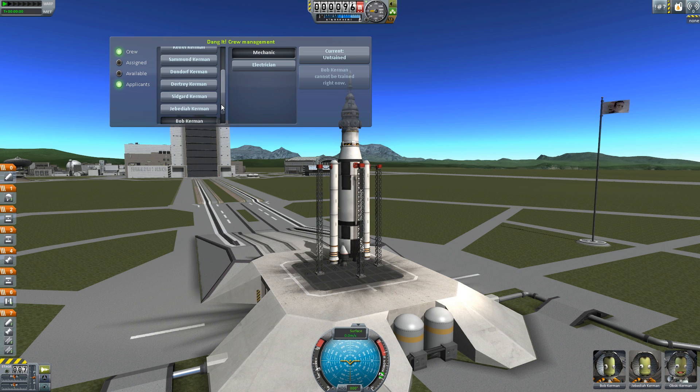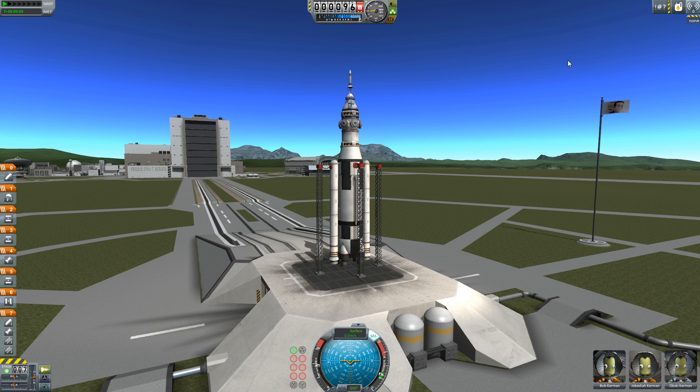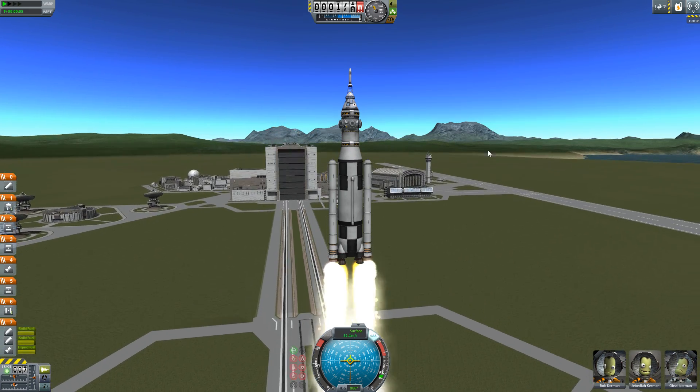The interface lets me look through the currently available crew as well as crew to recruit, check their current skills in mechanical or electrical repair, and then train them up if I want using available funds. This means that when you recruit new Kerbals, you do actually have some choices to make, because some of them may come with skills that will be useful.